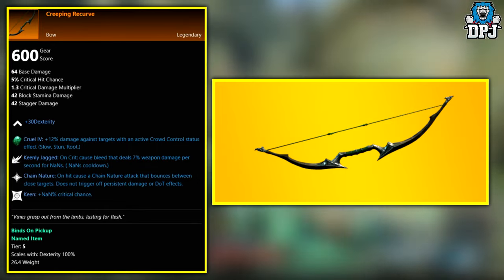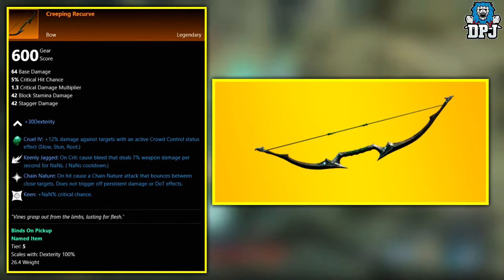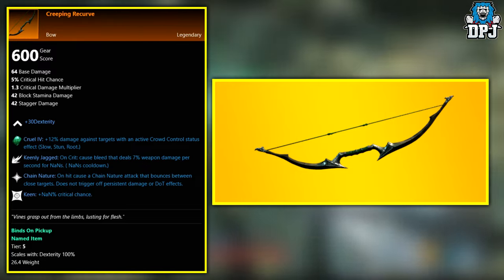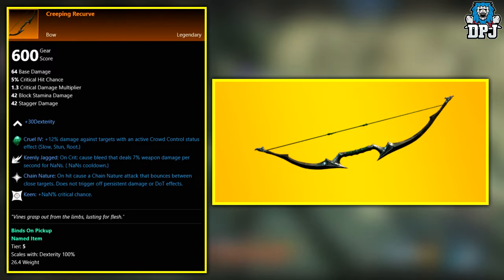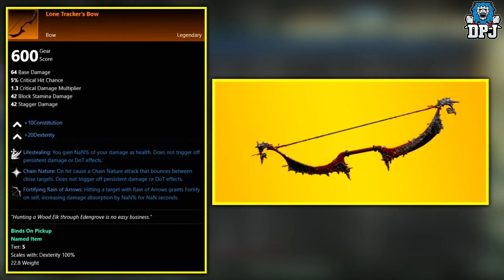Next up we have the Creeping Recurve, an exclusive weapon to the three Garden of Genesis named enemies: Farcas, Vulgda, and Taxidius. So if you want a chance to get this, go find the Garden of Genesis and there's a good chance you may get it.